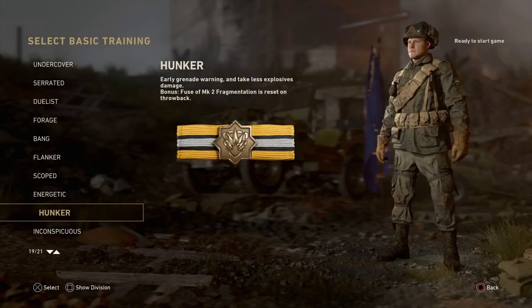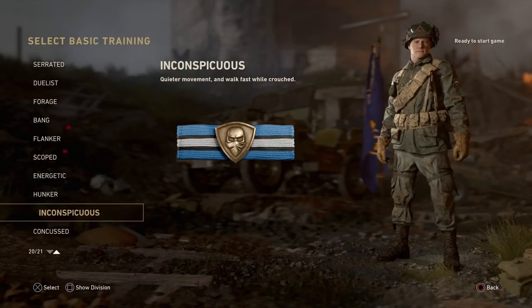Next up is Inconspicuous, which a lot of people will be very happy to see. With this one you get quieter movement and you're able to walk faster while crouched. Many people were worried the only way to get dead silence was through the Mountain Division — turns out that's not the case, so search and destroy isn't completely broken. It's essentially dead silence plus faster crouched movement.